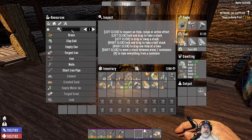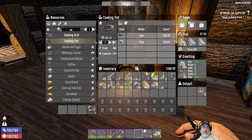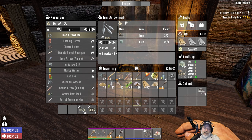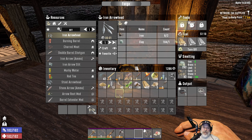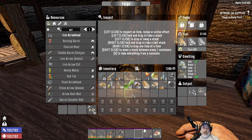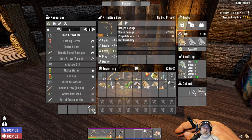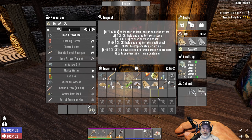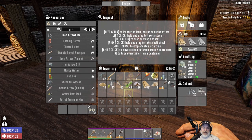First thing we want in the forge is a cooking pot — craft that — and then we want some arrowheads. 70 arrowheads — very nice, that'll get us going. We have 40 feathers so we can make 40 iron arrows. We're not going to need the stone arrowheads anymore so let's scrap those. I already made the rest of the blunderbuss ammo, so that gives us 42.